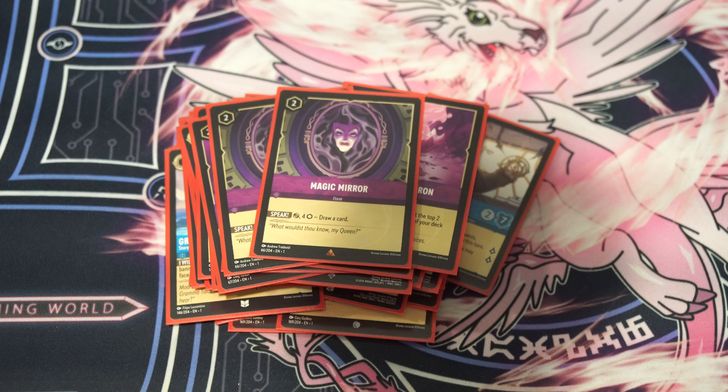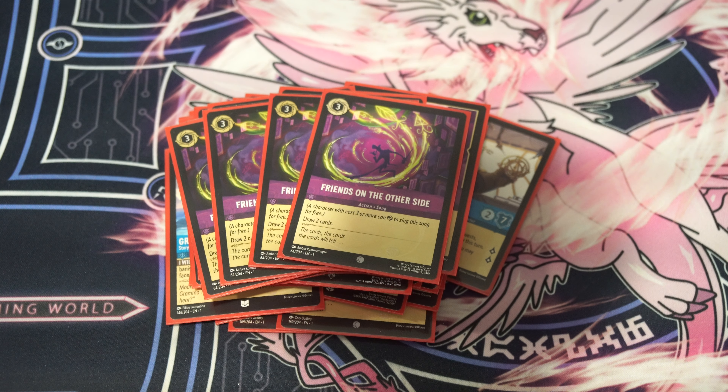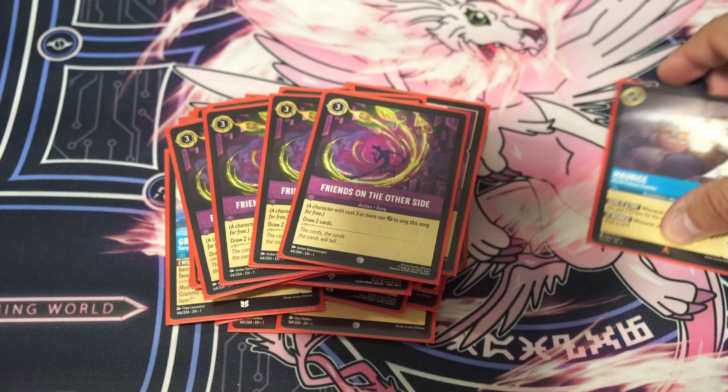We are on 2 copies of Magic Mirror. I originally played it as a 4-of, but there would be hands where I'd draw multiple copies of it and think, what do I do with these? So we're down to 2 copies. It's a card you play for 2, and then you pay 4 and tap it to draw a card. It's there to help you kind of unbrick or draw more cards if you need to. By the time you get Maurice on the board, you usually don't need Magic Mirror, but it's a nice card to have for additional cards sometimes. The last 4 cards in the deck are 4 copies of Pot of Greed. This card lets you draw 2 cards from your deck. It costs 3 usually, but if you sing with it using a 3-cost character or higher, it's free. You draw 2 cards — it's a crazy, crazy card.